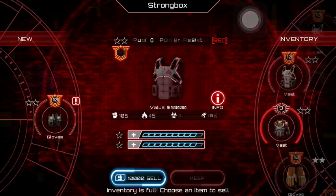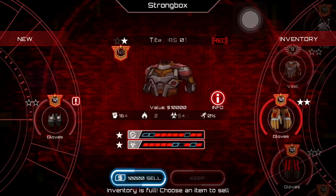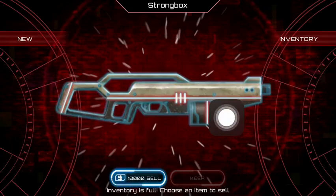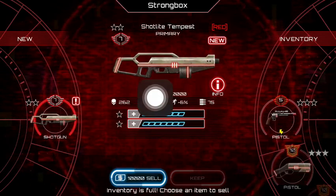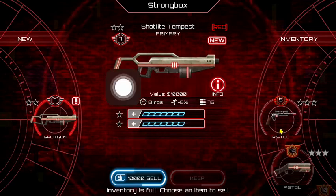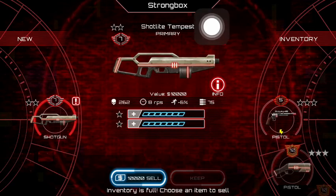I actually kind of want to keep these, but what can I sell? I don't need that vest. And this will also apply to any other boxes you have after that box. So, this Tempest may have come with, like, bio and skeletonized or something, but now it has nothing.